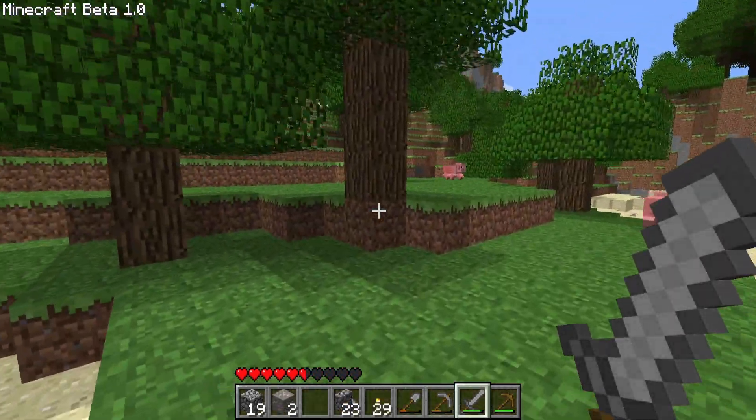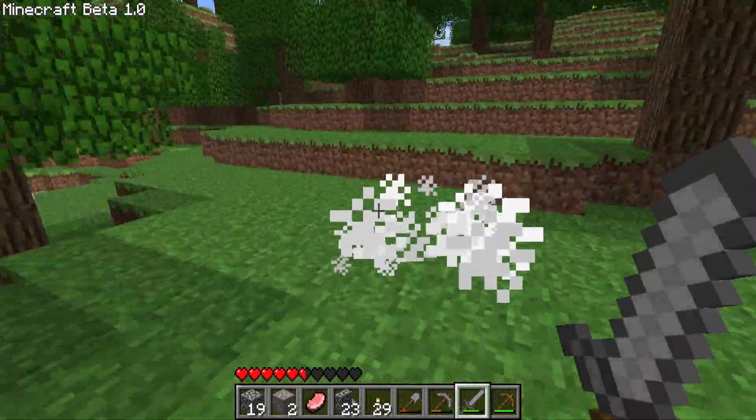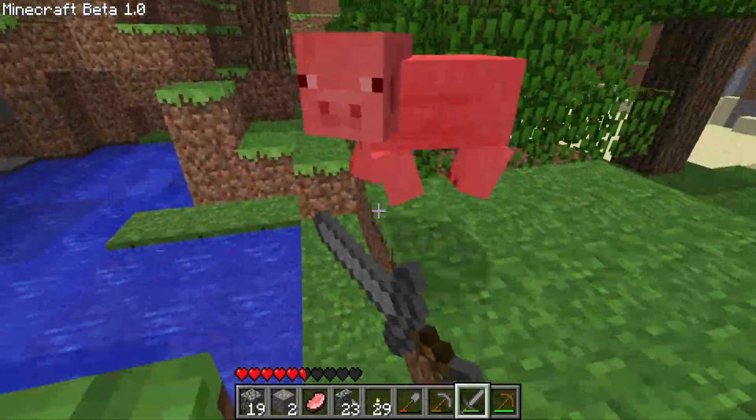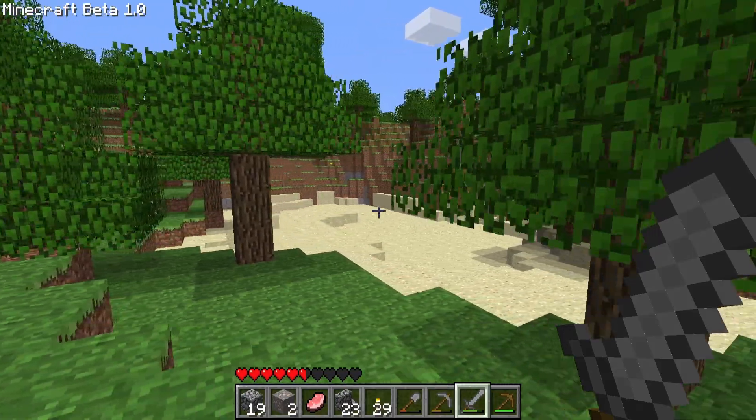After caving for a little bit, I realized that I needed to get some food because I'd taken some damage and had no way of bringing up HP. Because there's no hunger bar in this version, you can't just go in with a full hunger bar and still be okay for a little bit. I needed food pronto so I wouldn't die randomly while caving.